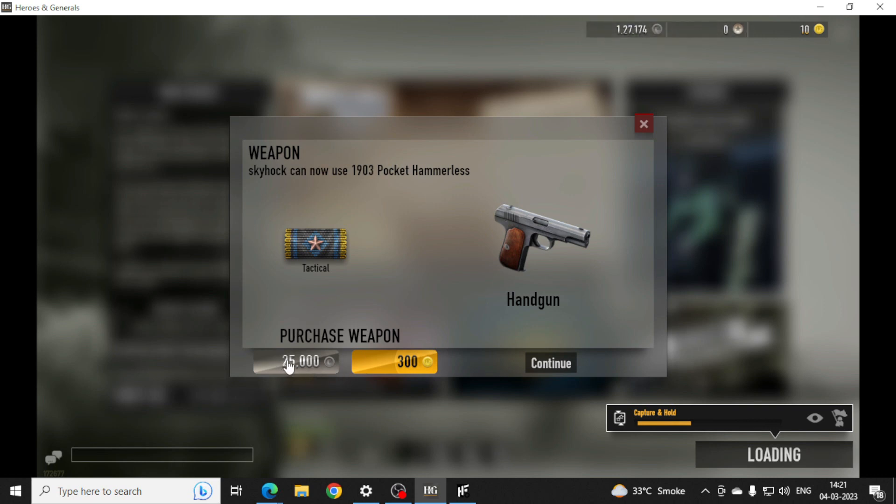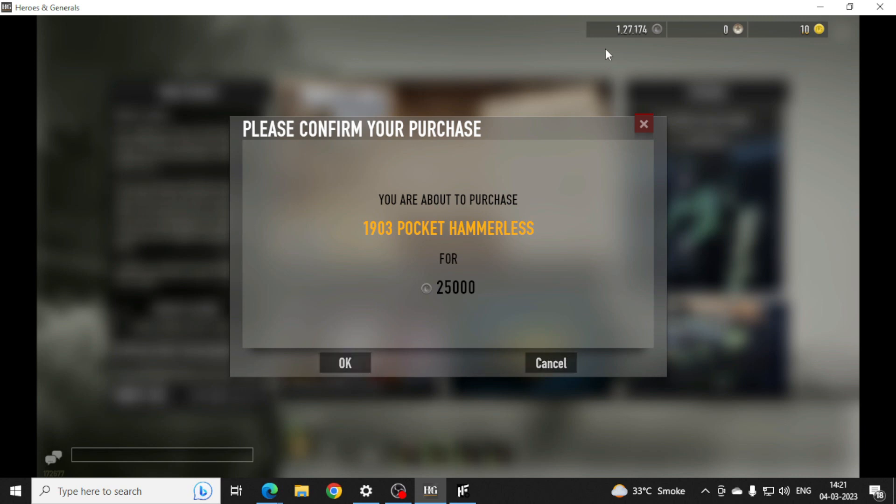If you take it with normal credits, you will not get it. Then you will get a gun which is very difficult — one shot. So I will click this and take it. I have a lot of money: $1,27,000. So I need to purchase $25,000 — I will take it.